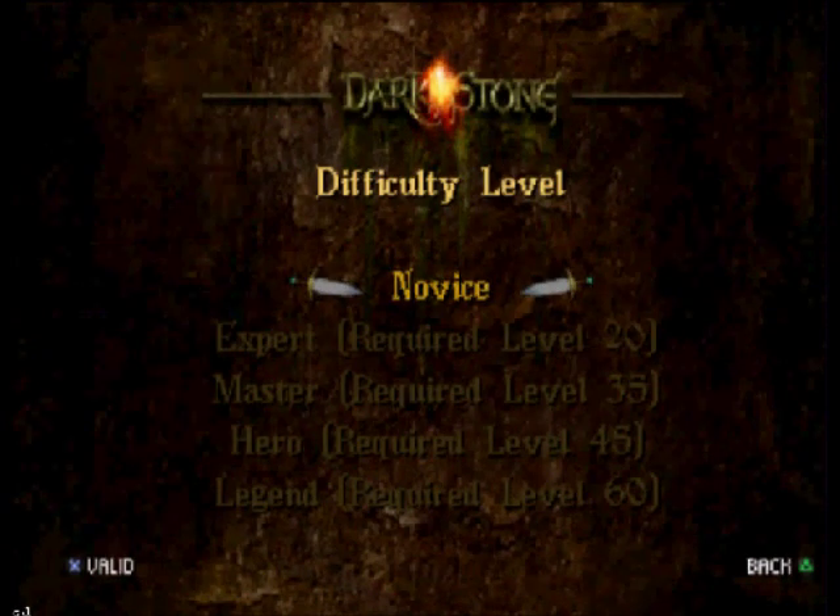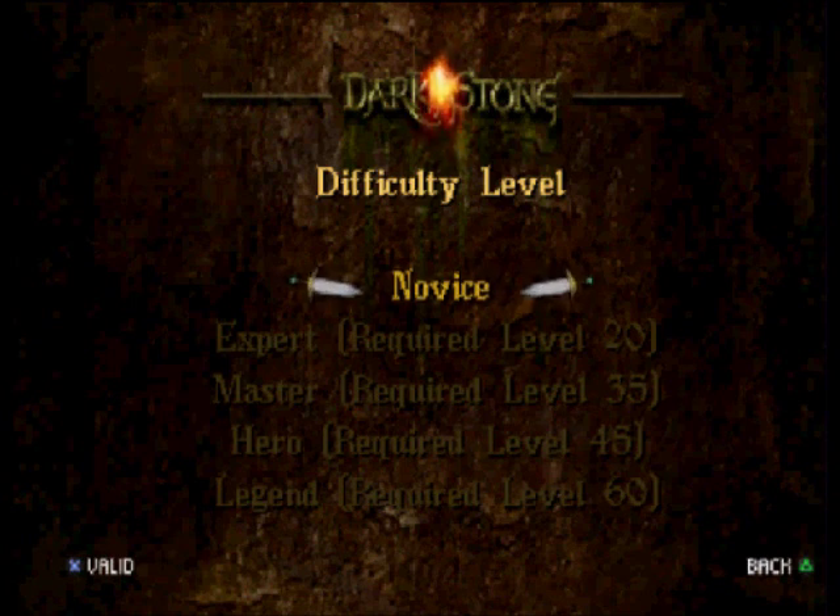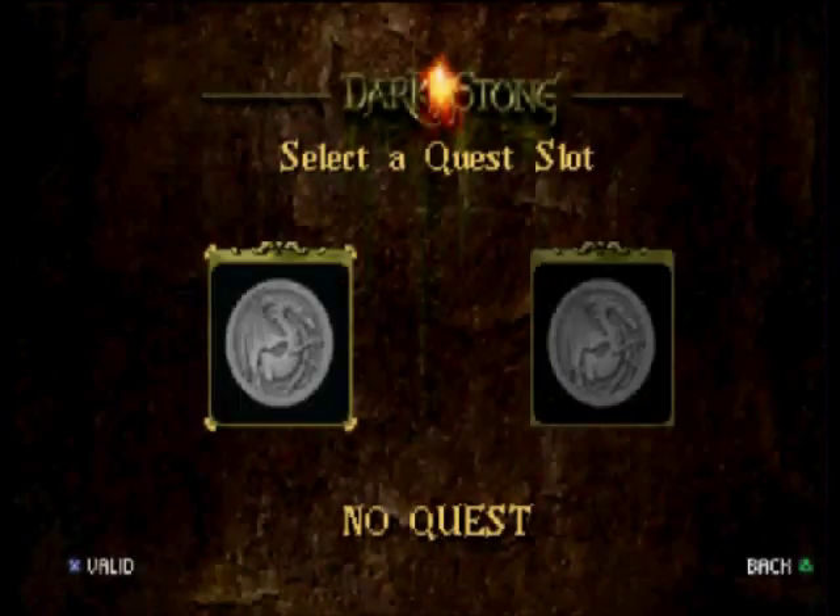Difficulty levels. You've got Novus, which is the basics; Expert, which is a big step up. Difficulty spikes in this game are unbelievable — when I got to level 20 and went on Expert, the giant wasps in the first land killed me in four shots, and that scared me when I was little. Master — don't try it until you're prepared. Hero — I have yet to get through hero mode on my PlayStation 1 file. So I have no idea what Legend has in store — probably monsters that are just the biggest and baddest of all. For now we will go for Novus.